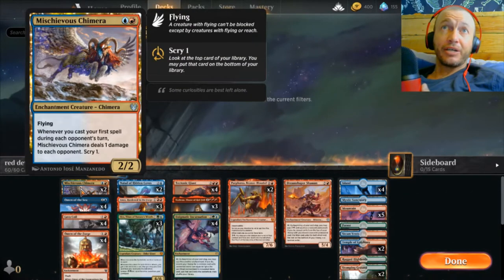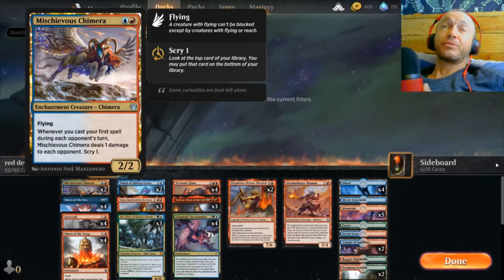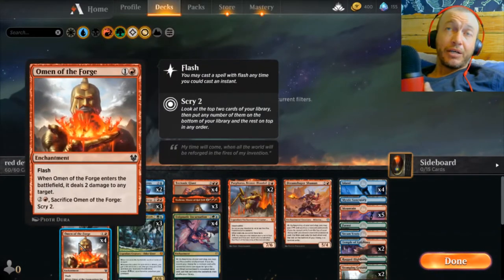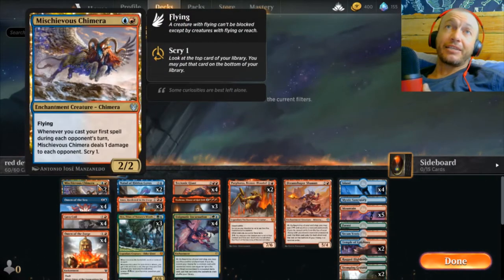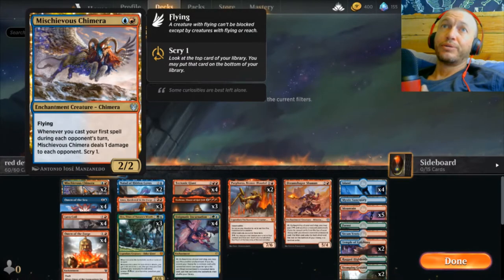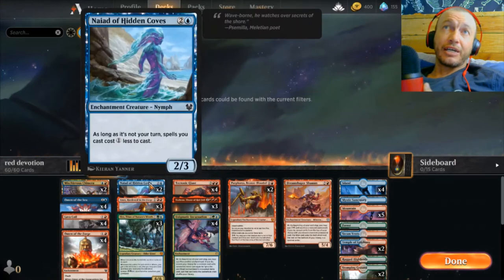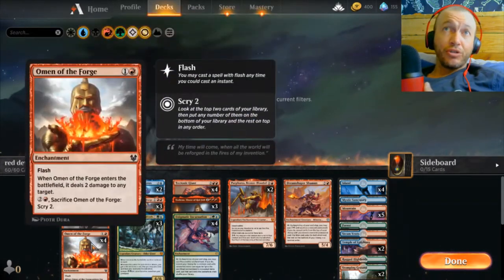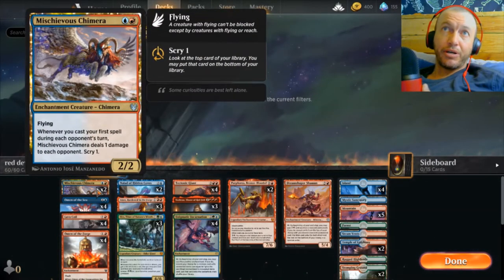Our Mischievous Chimera is an early-game evasive attacker but also a semi-decent blocker. If we cast an Omen on the opponent's turn, it does one damage to them and we get a scry, helping smooth out our draws. When we get to turn three, we're dropping things like our Nyad or our Annex. Nyad makes our Omens one-drops when cast on the opponent's turn, which goes really well with the Chimera.